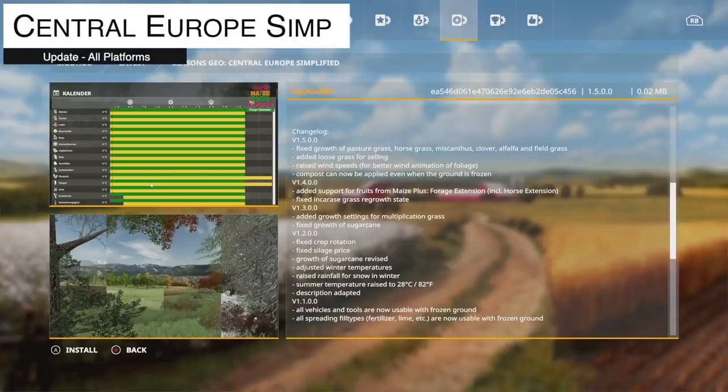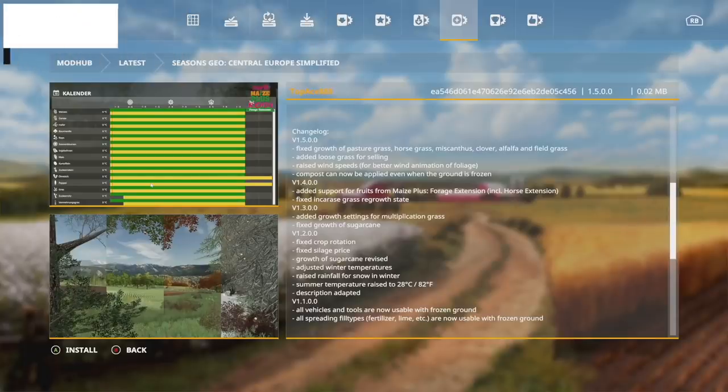Your next-to-last update for all platforms today is Seasons GEO Central Europe Simplified — changelog 1.5: fixed the growth of pasture grass, horse grass, miscanthus, clover, alfalfa, and field grass; added loose grass for selling; raised the wind speed for better wind animation of foliage; and compost can now be applied even when the ground is frozen.